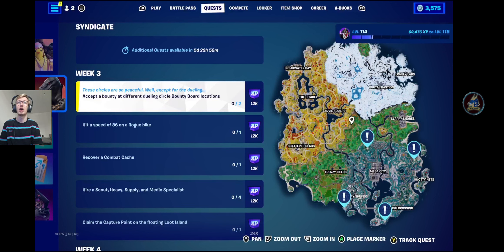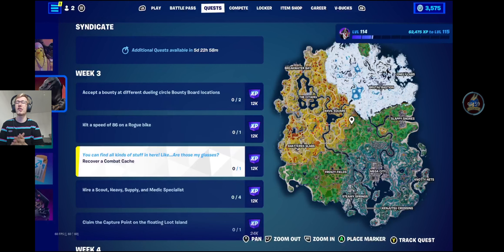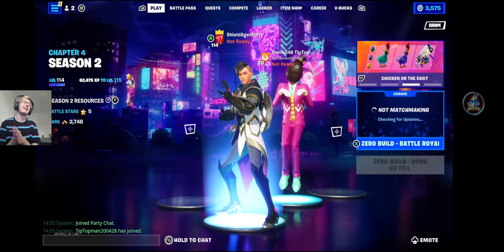For the Week 3 Quests: accept a bounty at the different dueling circle bounty board locations — those are unmarked on the map. Hit a speed of 86 on a road bike — it isn't too hard. Recover a combat cache — those are the little boxes that come down throughout the games. Hire a Scout, Heavy, Supply, and Medic Specialist — those are just the new characters you can hire. And finally, claim the capture point on the floating loot island, which is kind of difficult to do.